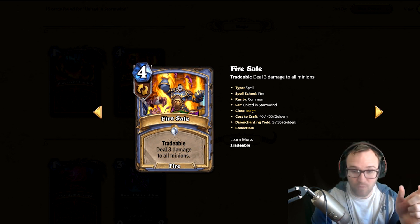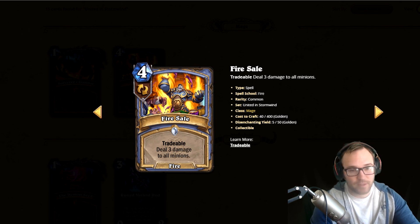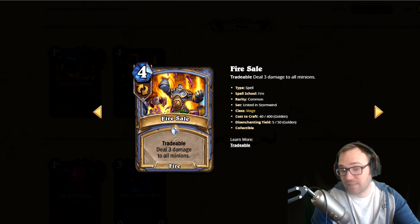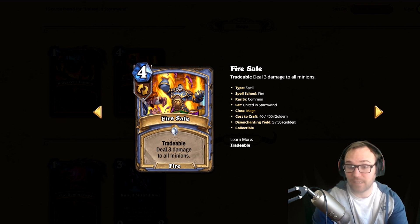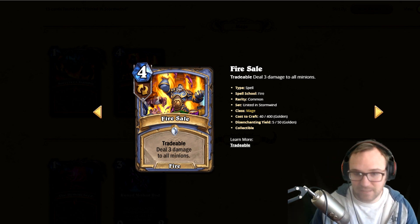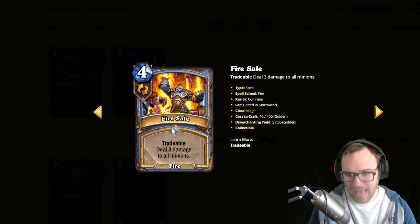This could really change the way Hearthstone is played, because certain things that weren't very good because they were too niche can now be really good. When dealing three damage isn't needed you put it back, but when it is good, not only do you have it, you can trade other cards to get that card faster. I think this is a fantastic mechanic and this card is absolutely really strong — even just four mana deal three to all minions is good to begin with, but you add in the tradable element and this card is broken.